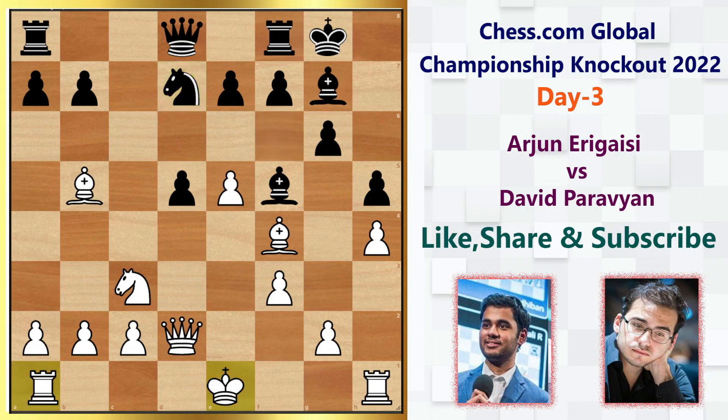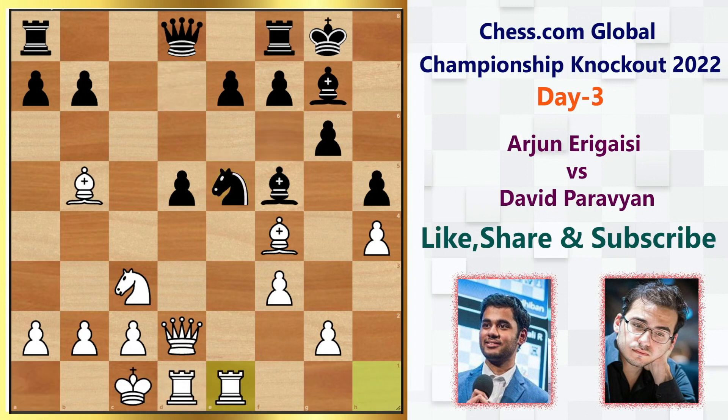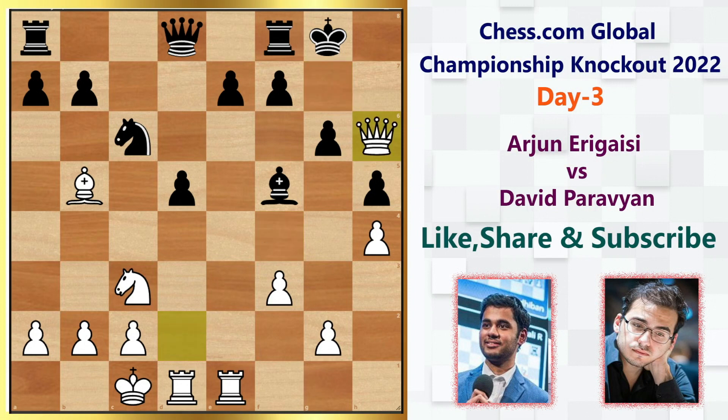So rather than going down that line, Arjun simply castles queenside. We have knight takes e5, rook e1, knight c6, and after bishop h6, White tries to trade off the important bishop from Black's camp. Bishop takes h6, queen takes h6, and now Paravyan plays e6.